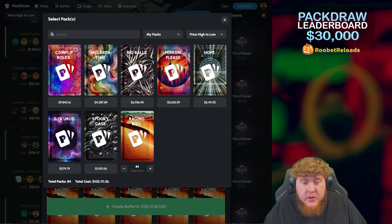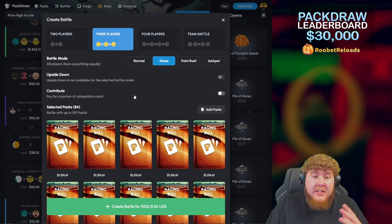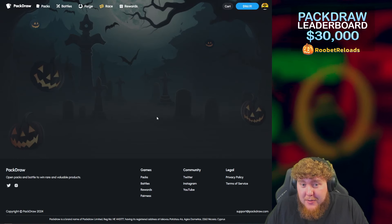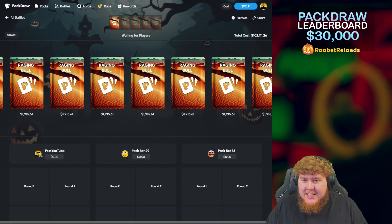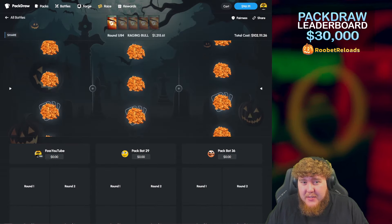If this does not work I'm probably not gonna do a video like this for a while. We can do 84 rounds here — all we need is one gold to drop and we profit. It's cost us $102,000 to create this battle. If we get a Lambo drop between any one of the three of us we all split it — it's a $440k car. I just want to see the Lambo drop. It's less risk, less reward, but still going to be pretty insane content.